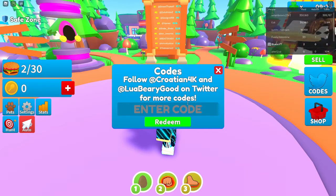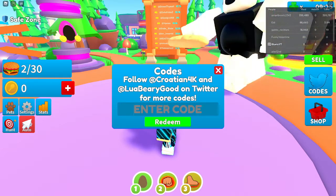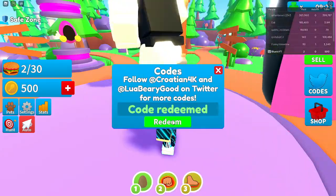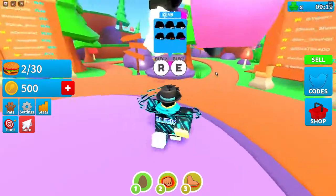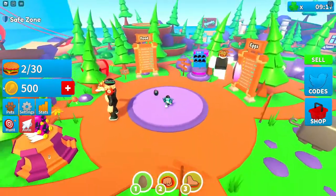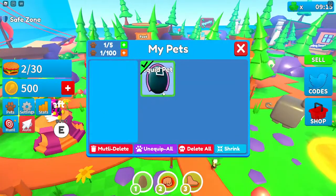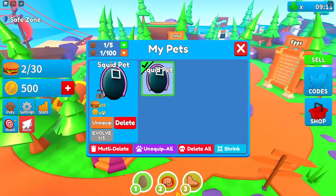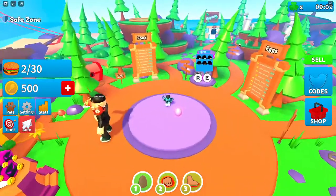That will give you more luck boost. And then we have the last code that is 'release', and that will give you 500 points. So let's just equip my pet and see how good it is. Times 11 food and times 11 coins — that's really good.